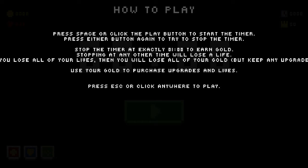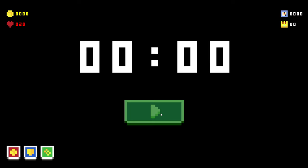Press space or click the play button to start the timer, then press either button again to try and stop it. Stop the timer at exactly one minute to earn gold — stopping at any other time loses a life. Lose all lives and you lose all your gold, but keep any upgrades. Use your gold to purchase upgrades and lives. Wait — is it one second or one minute? One second makes way more sense. All right, let's go.